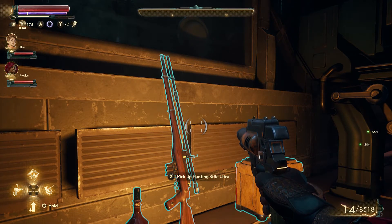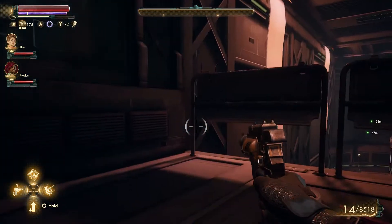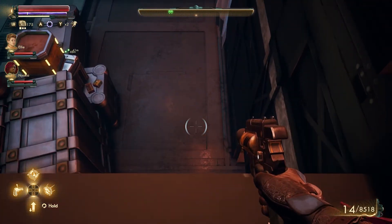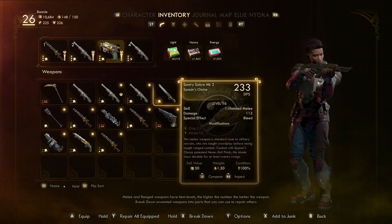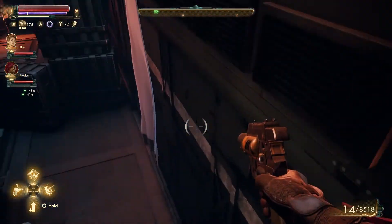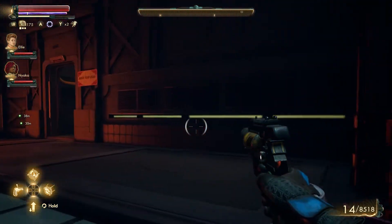Hunting rifle ultra. It's not what I've got. That's just been destroyed. Doesn't look like there's a way to jump down. I could probably still get down. Very quickly — that is a hunting rifle ultra that I've got. 266 damage. Mine's much better than that. So that was the way to get down through there — that was kinda cool. I liked that. Picked up a keycard. Presumably that's gonna help us get through the rest.